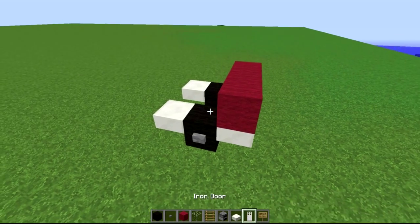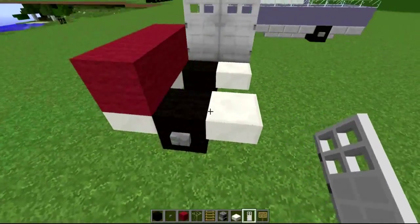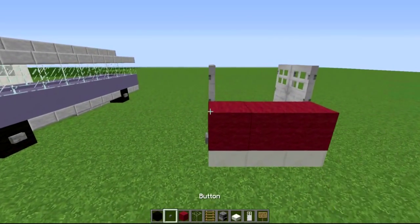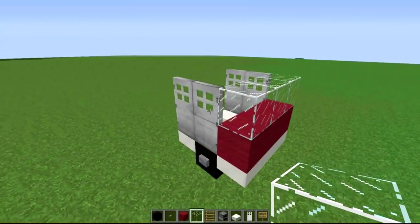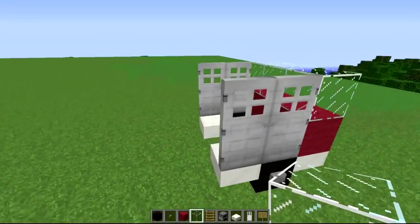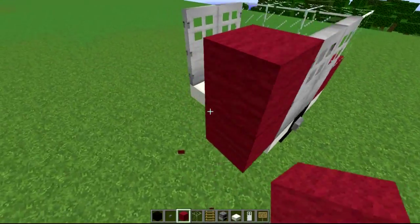We're going to need an iron door, and we'll put two on either side — one, two — same thing on the other side as well, one, two. Fire trucks obviously have those massive doors on them so we're putting those on. Then run along with some glass like so, and you should have something that looks similar to this.